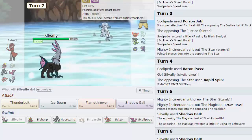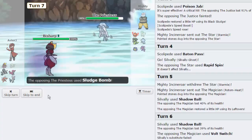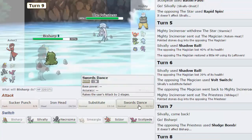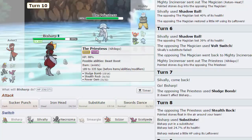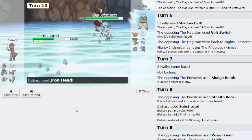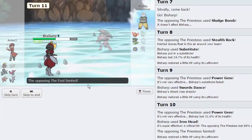He's gonna go out into Nihilego. Nihilego typically can't really touch Bisharp though. I do want to keep Silvally, so we're gonna go into Bisharp as he goes for a Sludge Bomb. Now we're gonna go for Sub right here — he goes for Stealth Rocks, beautiful. I don't know if he can even touch me, so I'm just gonna go for Swords Dance. He's gonna go for Power Gem — that does knock out our sub. We're gonna go for Iron Head. Let's go for Sucker Punch right here and we're able to knock out the Genesect.